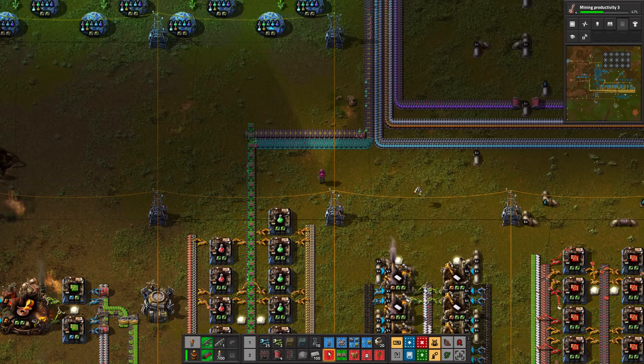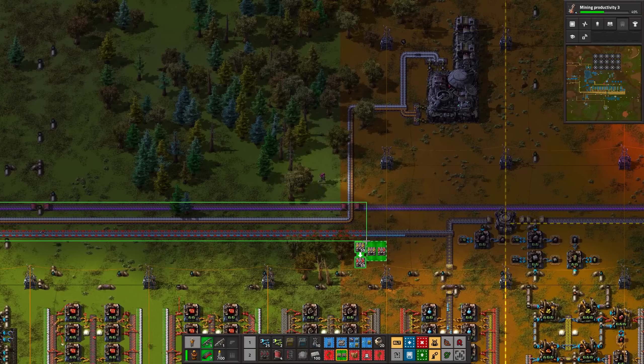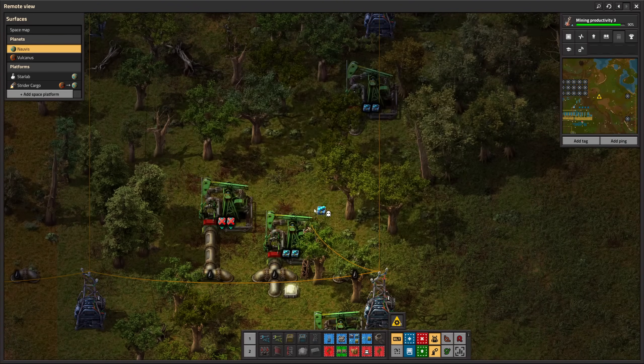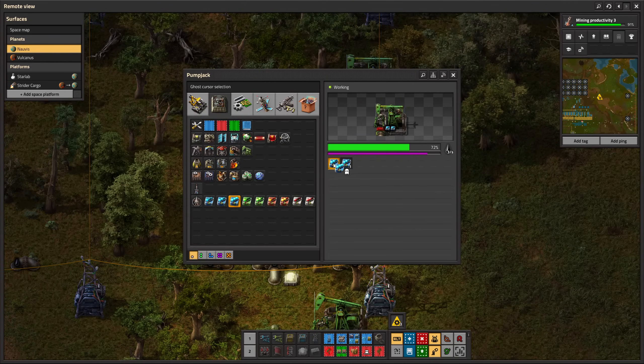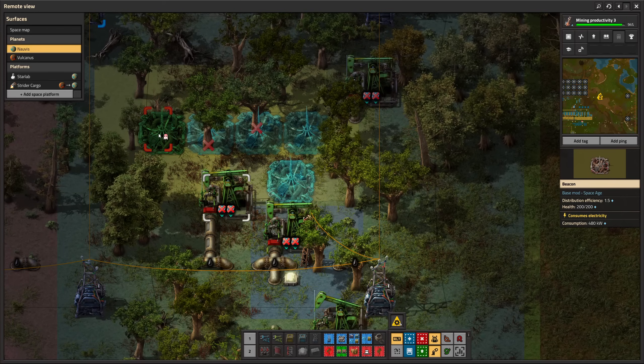Now that I'm researching at full speed again, it's very clear to me that I don't have enough crude oil. The base only has four oil patches and four pump jacks. The only way to increase production is by using the new speed level 3 modules and beacons, or expanding the base and finding a new oil patch.